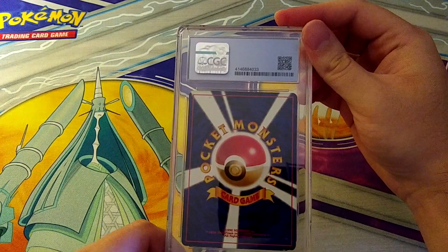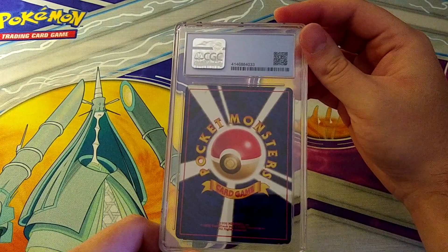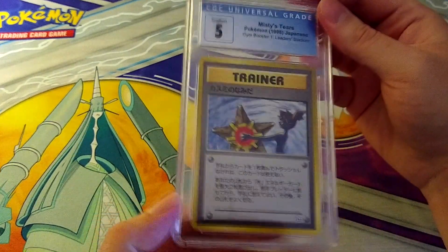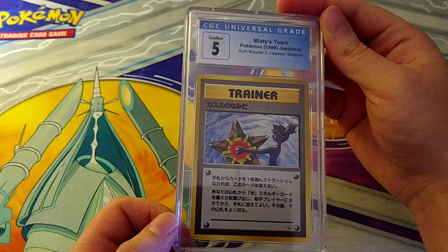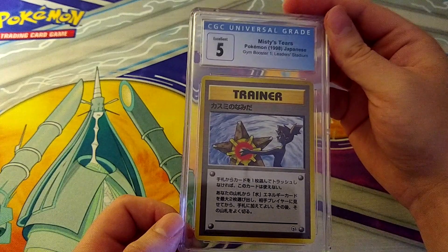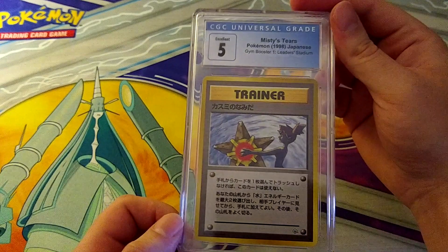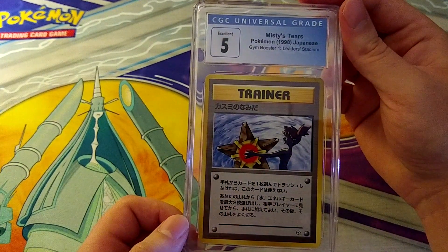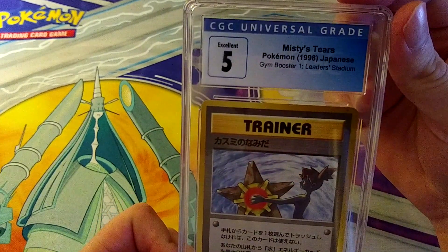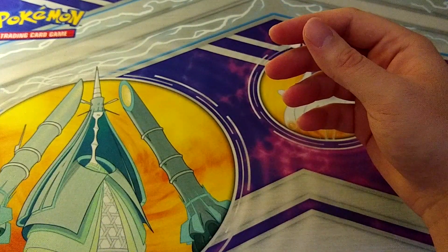This next one is an older card I had a couple of guesses about — I didn't think it would grade particularly high but I graded it anyway because they're kind of rare. It pulls a 5, and that is Misty's Tears. It's actually a banned card — when they released Misty's Tears for the US they completely redid the art because she has a lewd or naked silhouette and that can't be in the United States. But having that card encapsulated usually fetches decent money.